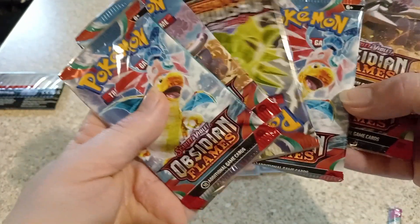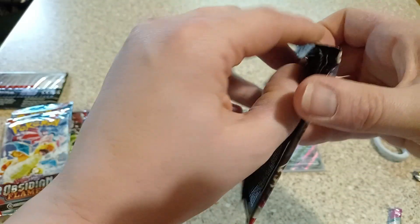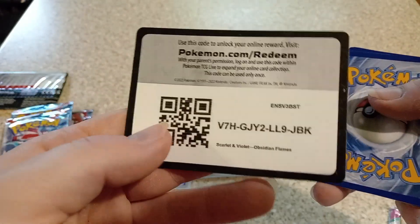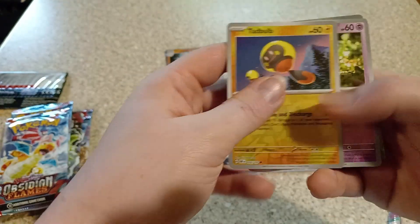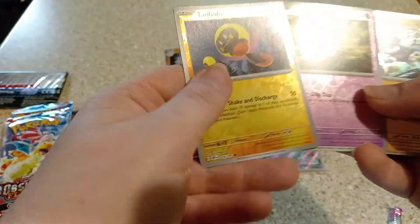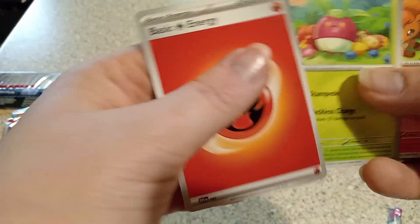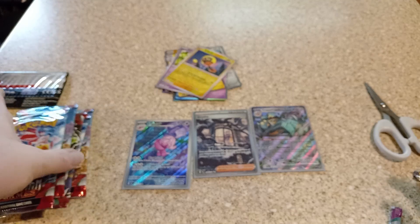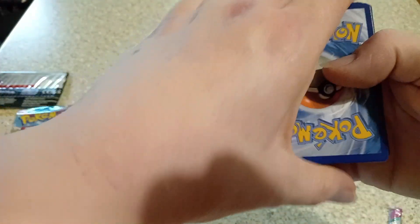All right, so that's all for the Paldea Evolved. Now we've got all these Obsidian Flames. We'll start with the Tyranitar pack. Instead of cutting it, I'm going to try opening it. I'm not doing the best. Does anyone actually use these? All right — one, two, three, four. Let's see if the card trick works. No, it doesn't because I opened straight on the holo. We've got some cool stuff — the Clefable and a toxicity shiny. I think cutting them is the best way. I'm not going to do the card trick — I seem to mess it up.